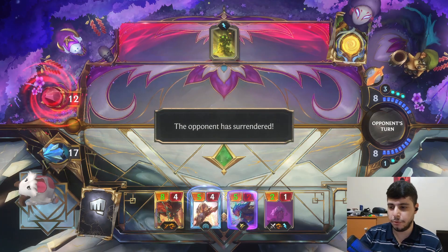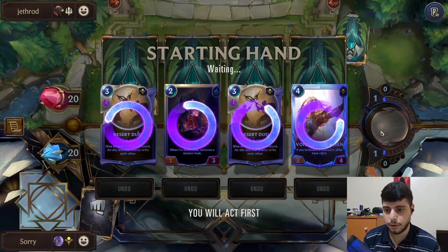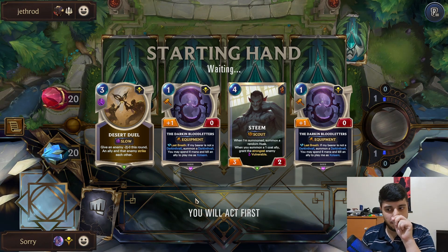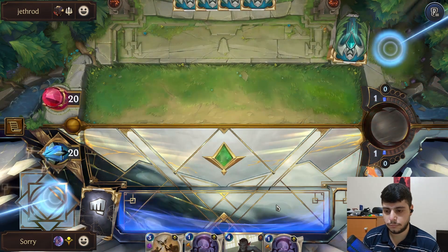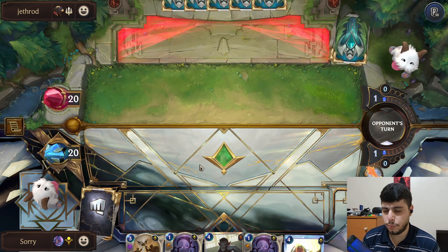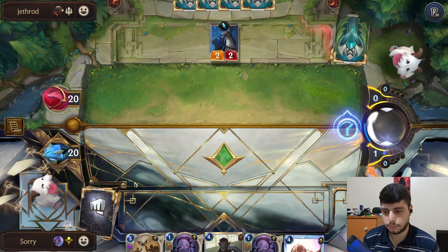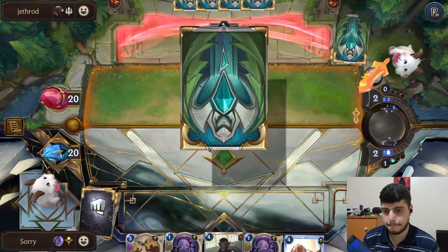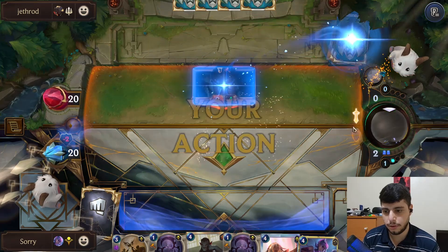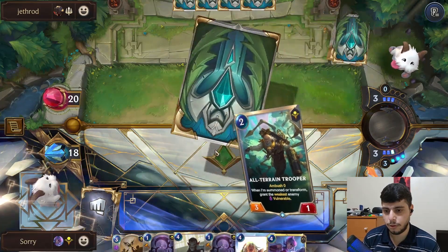We're against Viego/Aatrox — Viego/Aatrox. This should be a good matchup if we can find our champions early on, which unfortunately we didn't. Hopefully we can draw into them — Domination would also be nice. Not the best hand right now. We're mostly scared of a Valor into Darkened Harp, that's the scariest thing. We just need a good three-drop — this is going to provide Boxes and we can't contest it at all.